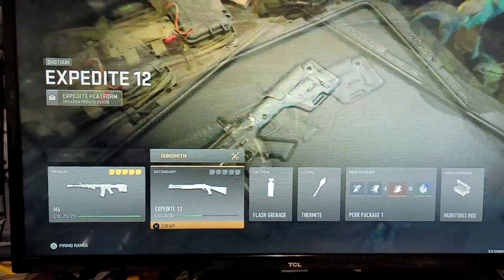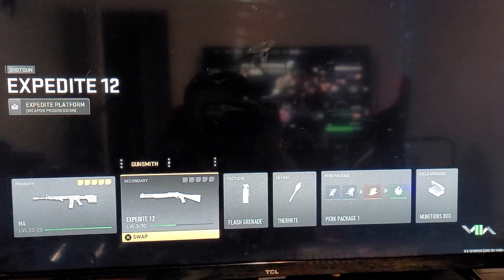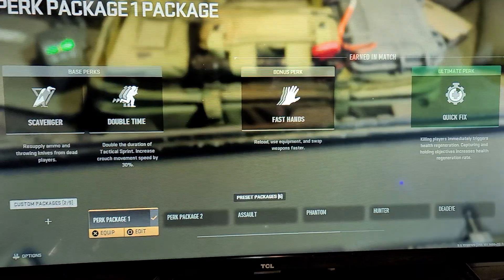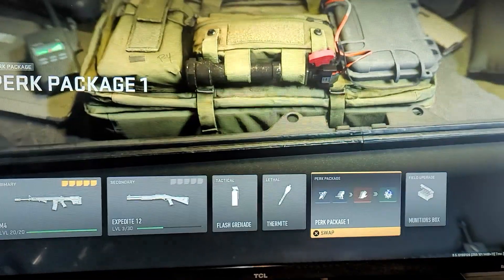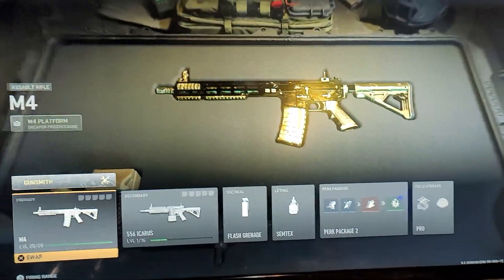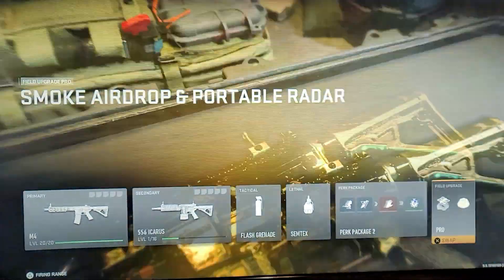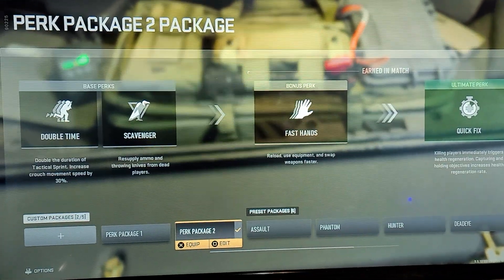As you can see, there's two guns right here — Gunsmith right there, everything. I go to my perk packages, I don't have Overkill on. I just figured this out randomly; I haven't seen this on YouTube yet at all. Even this perk package too — nothing, no Overkill.